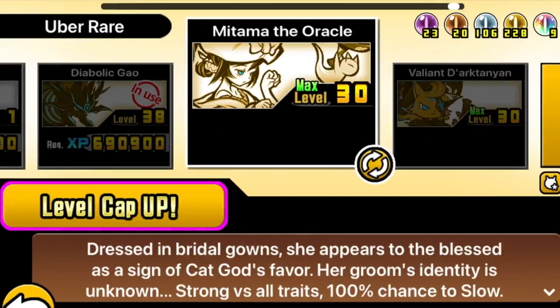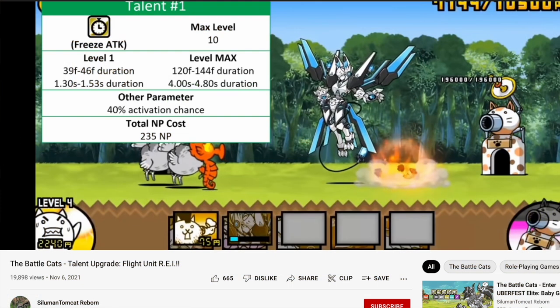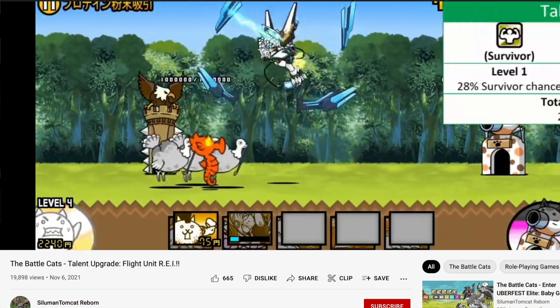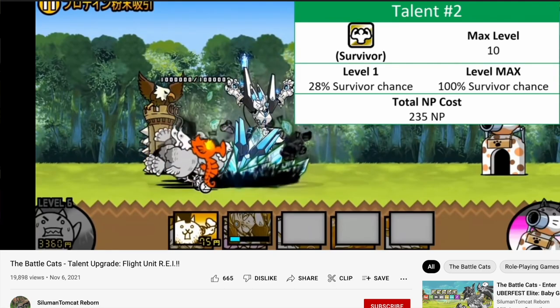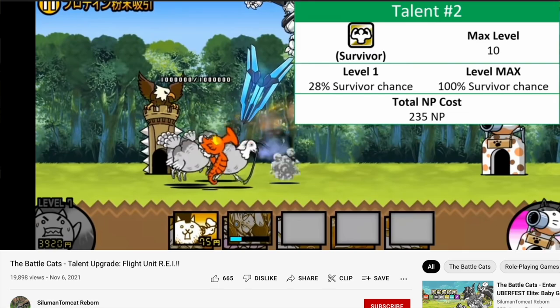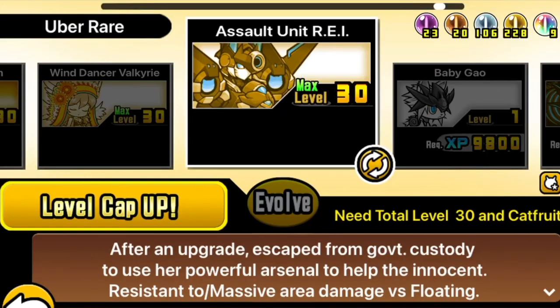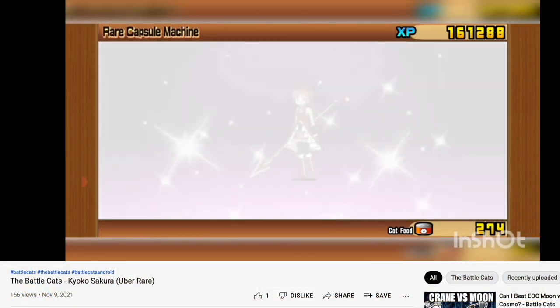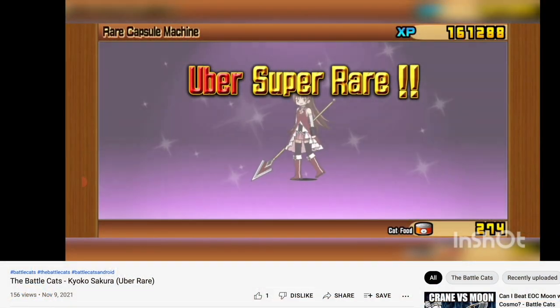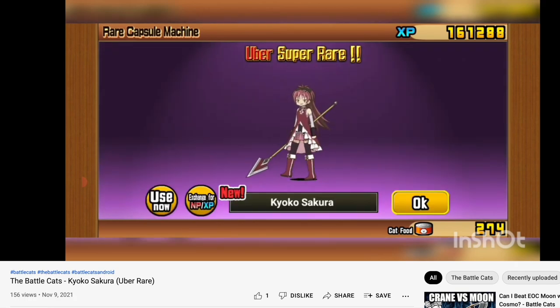Onwards we move to Flight Unit Ray, and here it is — its Talents. It does gain up to a 100% chance to survive a Lethal Strike, which is pretty nice. And then there's Freeze Chance, Toxic Immunity. And if we move on to Sakura, you can get Wave Immunity, Surge Immunity — up to 100% Surge Immunity — and Chance to Survive.